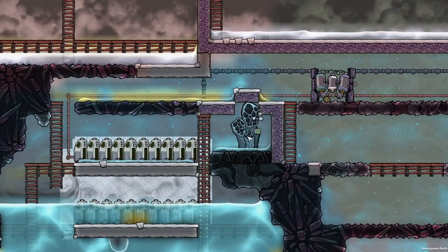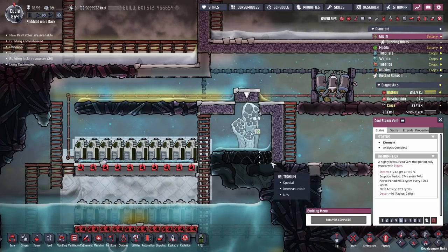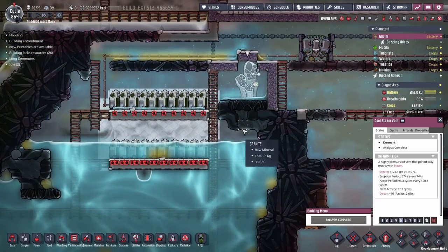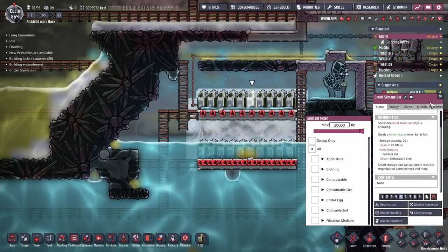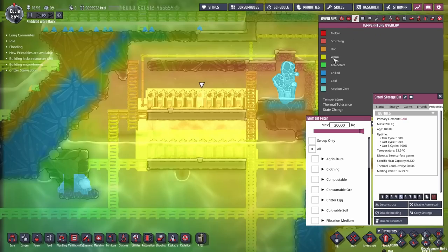This here will be our first quest of the day — to tame this cool steam vent. We have 37 cycles of inactivity from it, so we've got plenty of time to tame it without it spitting water all over the place. Now, this is where I've been dumping all of my ice, throwing it into these gold storage bins, namely because gold storage bins have really good thermal conductivity.